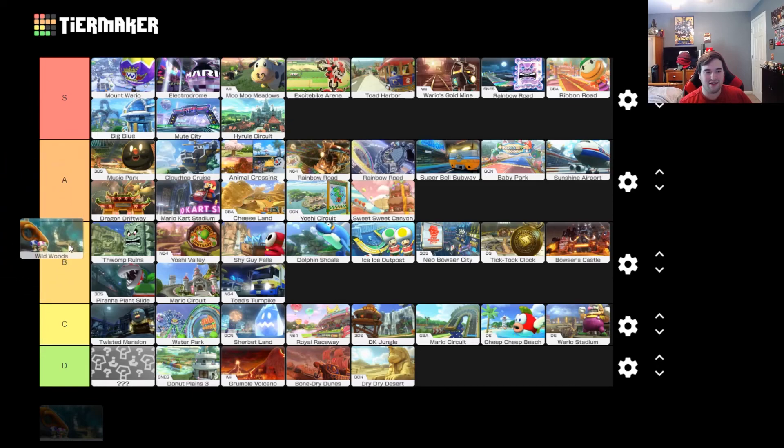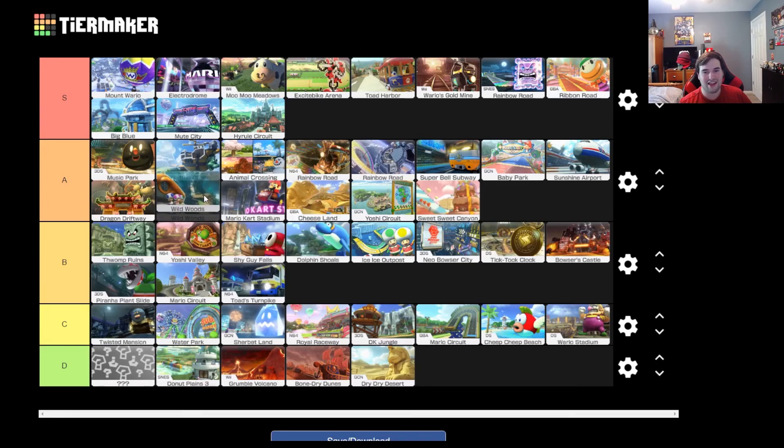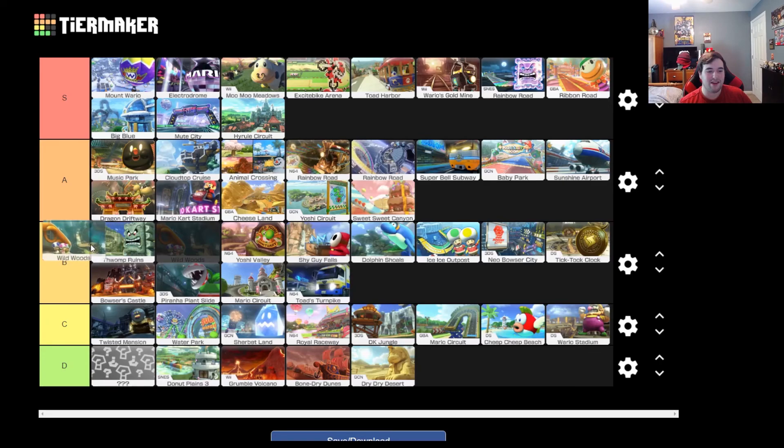And finally, Wild Woods — kind of a dud to end on. Not that it's a bad course, it's just not anything amazing. I'm going to say it's a B tier. I'll put it between Thwomp Ruins and Yoshi Valley. I like Wild Woods, but I don't love Wild Woods. It's really cool, but it doesn't reinvent the wheel or anything. You're going up a big tree, which is a good use of the anti-gravity section, but as a DLC course it's kind of like, why? And with that, we have officially ranked every single course in Mario Kart 8 Deluxe. Please leave your tier list down in the comment section below, and I'll see you in the next video.